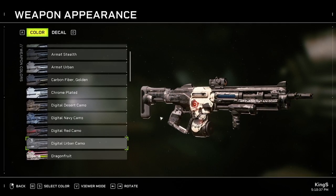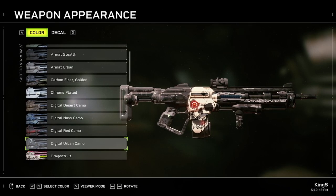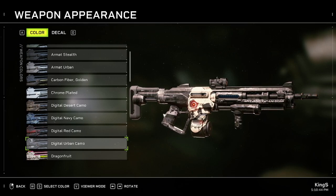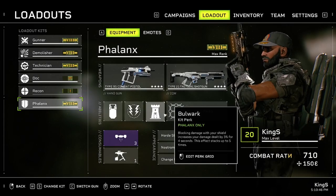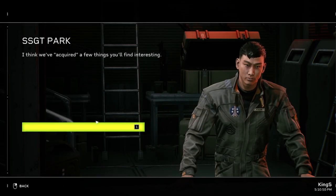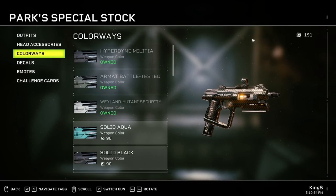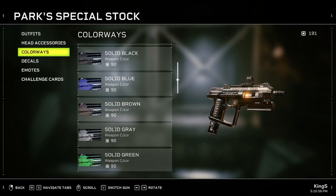A lot of these can be bought from the in-game store at this location right here. I didn't buy all of them because they are quite expensive and you need rep scripts to buy most of them, but you can go into the game and check all of them yourself.